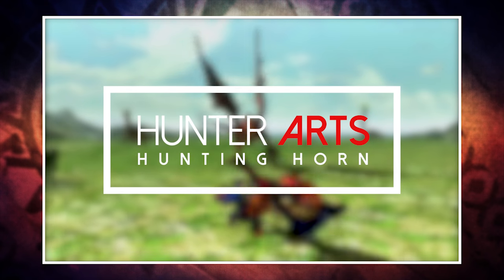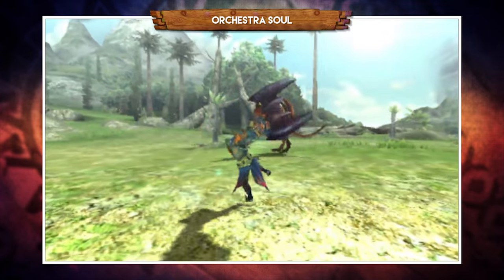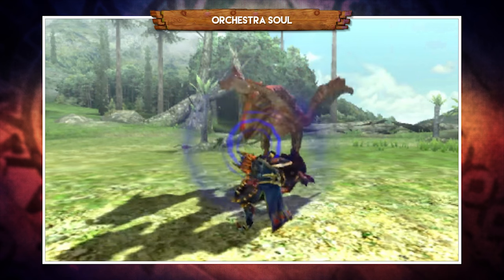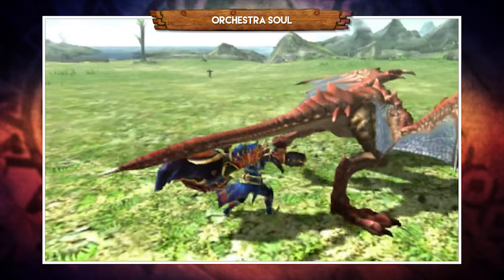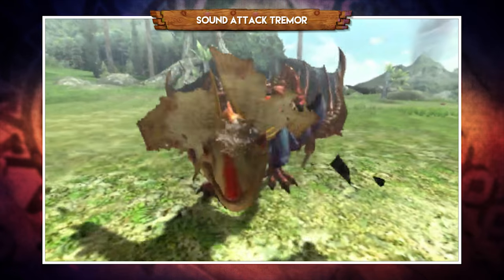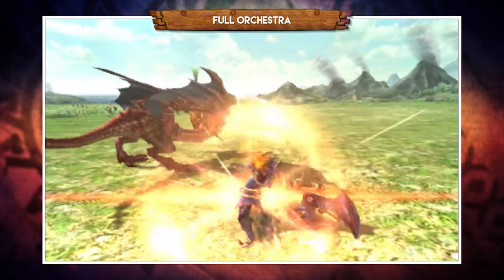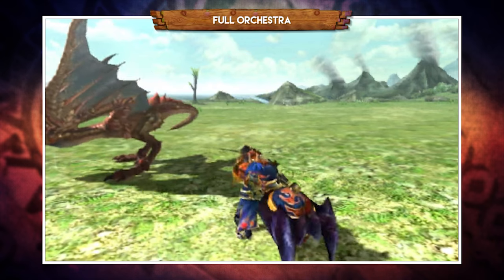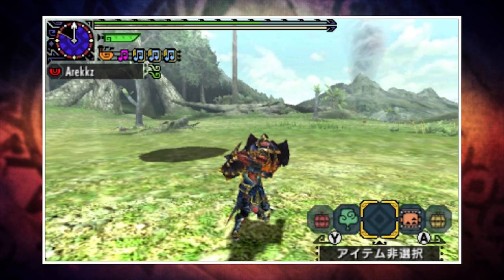Before we wrap up, let's take a quick look at the three weapon-specific Hunting Arts. First, Orchestra Soul — this plays all the different songs your Hunting Horn can play all at once, so with seven songs activating this art plays all seven simultaneously, which is great if your buffs have just run out. Next, Sound Attack Tremor — this involves playing the horn with a pressurized shockwave, resulting in a really powerful slam. Finally, Full Orchestra — for a limited time, this gives you the ability to play paired notes without having to hit the monster, meaning you can encore up a few songs out of harm's way before diving back in.